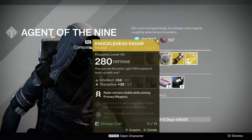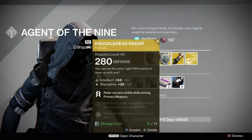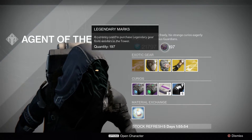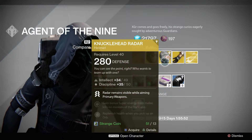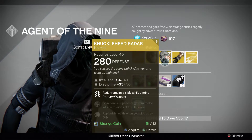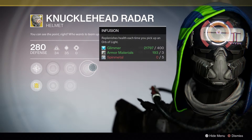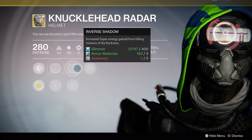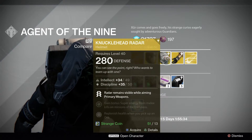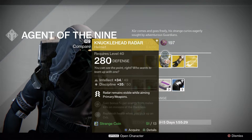This roll on Xur's Knucklehead Radar is actually really good. It has intellect and discipline, plus replenished health when you pick up an orb — unlike mine which just regenerates shields. You can also further increase the intellect and discipline. If you don't have this helmet and you play a lot of PvP, I recommend grabbing it straight away.